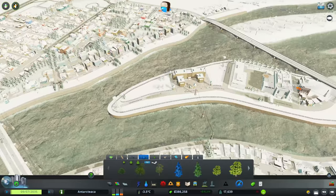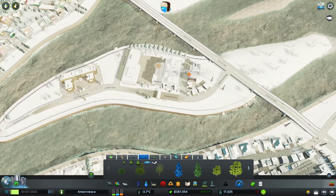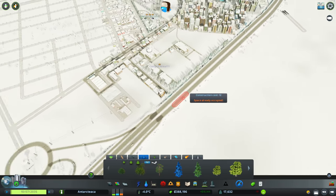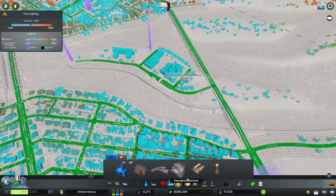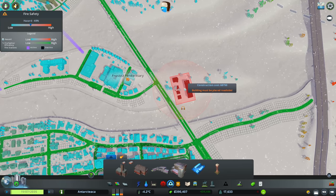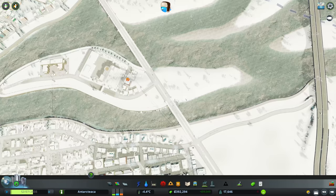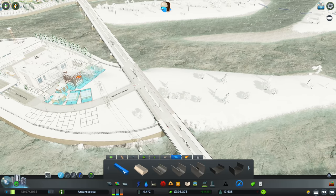What else to put on the prison island? Lots of people were saying to make this an area where you could add more buildings, like another snow dump to give more coverage around the city, plus helicopter fire stations and things like that. So maybe first of all, let's just continue our key wall around the rest of this area here.